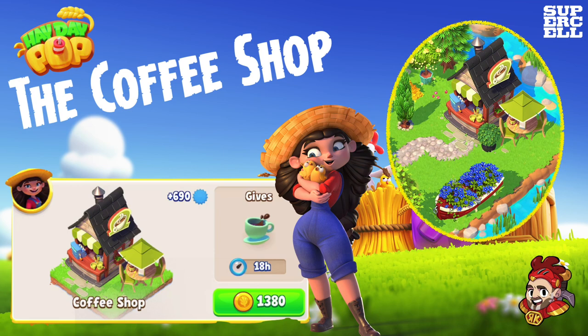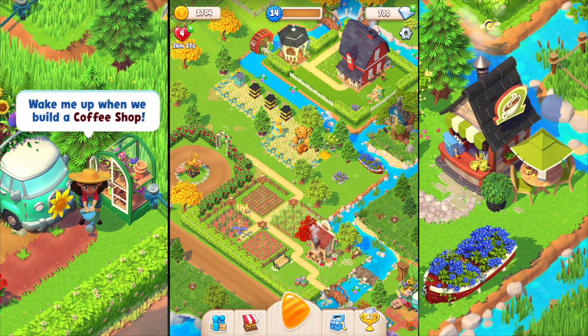Hey there, it's me Red Knight and welcome back to my channel for a Hay Day Pop video. Today's video focuses on the coffee shop. As you start progressing the game and opening up more areas, you'll be able to buy new machinery, get new crops and animals, in addition to decoration that comes from building up coins and buying those pieces as well.